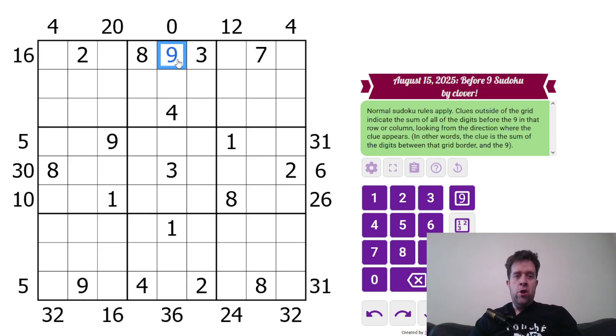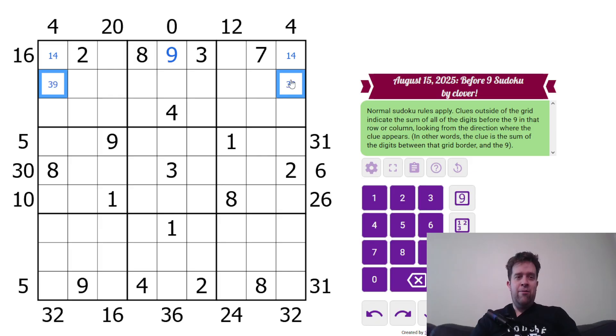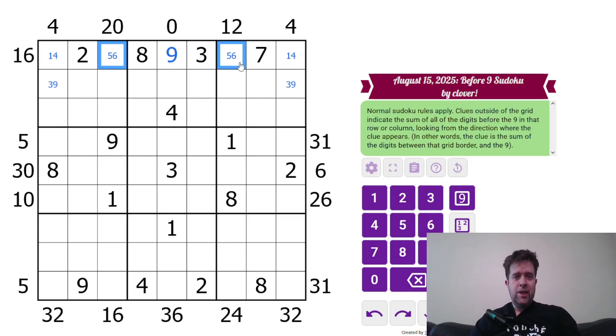A clue of 0 means there can be no digits before the 9. This is a 1-4 pair. How do I know it's a 1-4 pair? Because it either has to be 4 or 1-3, because both of these are a 4 clue — a 4-9. Now, I know that this has to be a 3-9 pair — just a very insane pair. This is 5 and 6. I don't quite know enough yet to do that one, but that's okay.